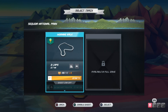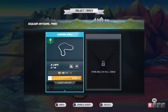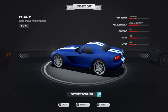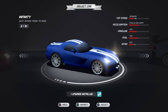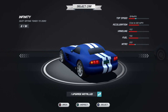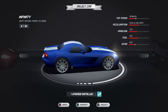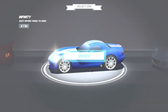We're not going to use the ghost car, and we're going to use the Infinity. The top speed is 134 miles per hour, acceleration is 5.1 seconds zero to sixty, handling 4.0, fuel 4.6, and nitrous is 3.3. We only have one upgrade, so let's see if we can win.